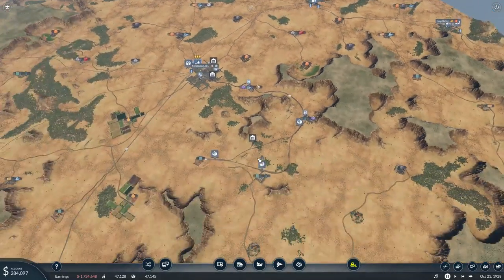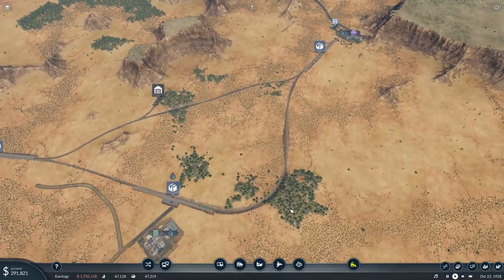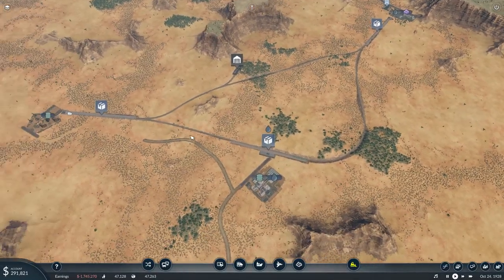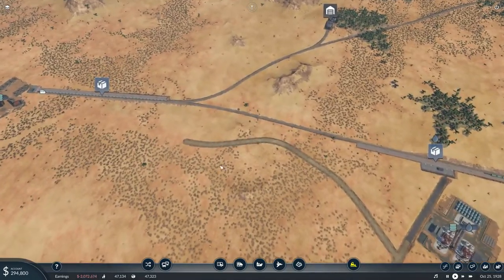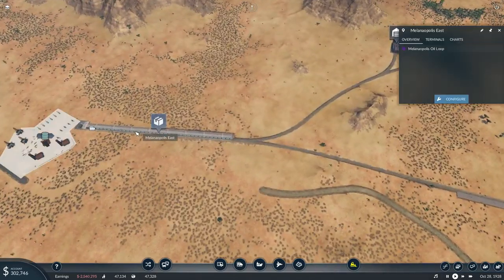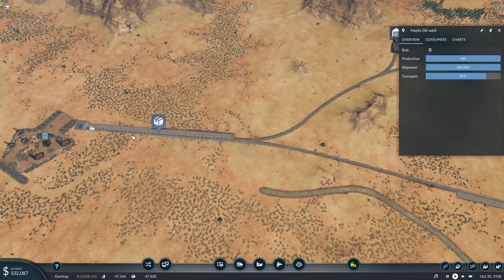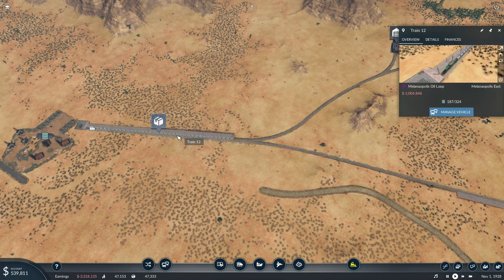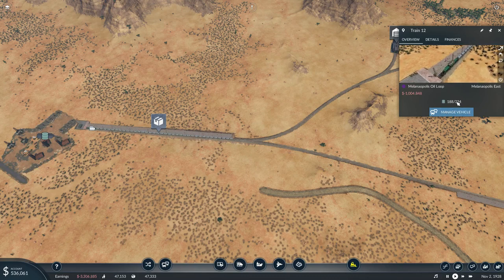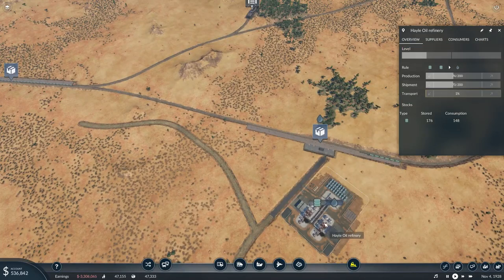In our last episode, we began construction on our next industrial goal, and that has come to a head. I let a little bit of time pass, and I realize that this thing is going to be freaking massive. I think this train's a little bit too big for its britches. It's already done one loop around here and is still digesting its last load. This is absolutely nuts.